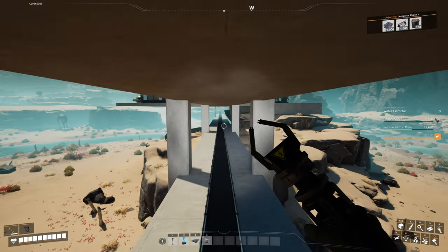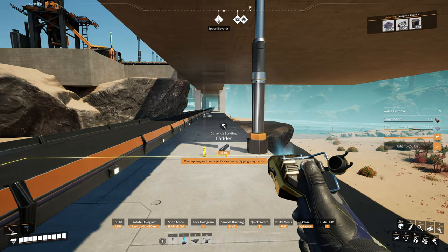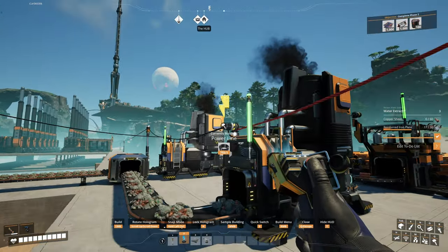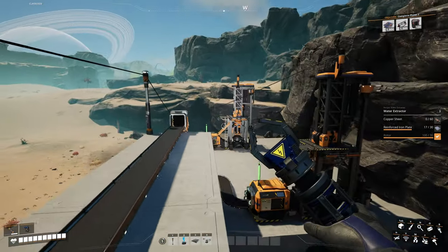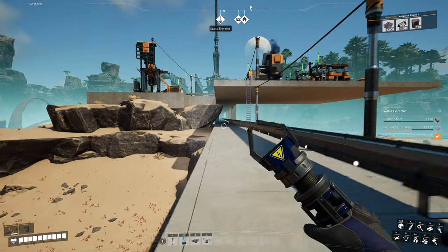Now I just need to connect the coal belt to the power, which I can connect up to the copper sheets power line here. I'll bring that there, build a ladder, grab the connector, and place it right there. Connect you up to that, and with that we should now have coal — 60 per minute and 60 per minute merging together to make a 120 line, going into eight coal generators.